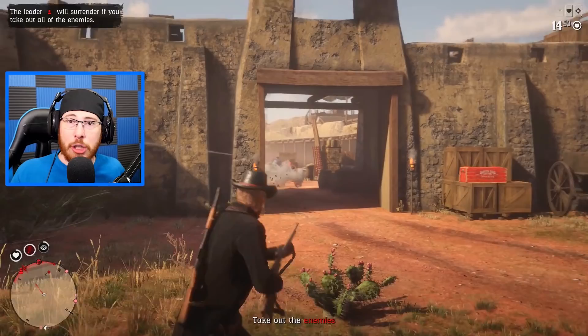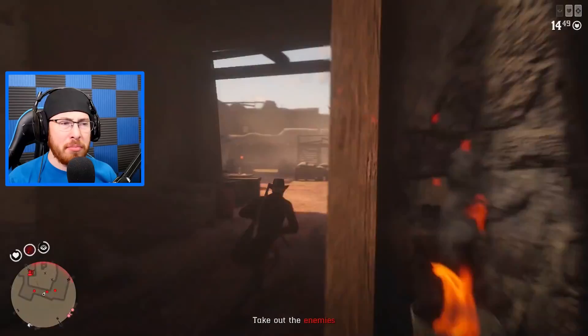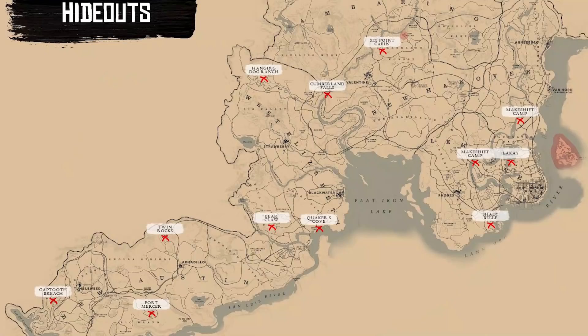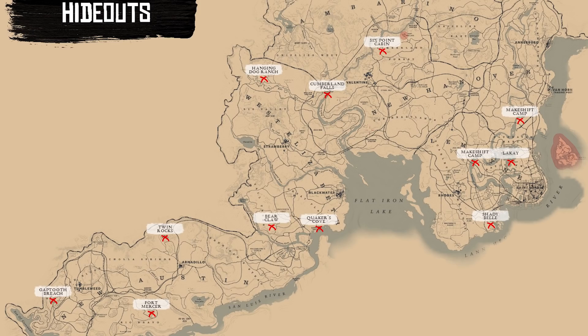These treasure maps will be found by looting the bodies from the gang hideouts. When you kill everybody, better do it by yourself by the way — loot everybody. Hopefully you get a treasure map. If you do, let me know in the comment section. And if you want to figure out where all the gang hideouts are, I actually have a map for you. Take a picture of this map so you can save it on your computer or phone so that when you're playing you'll know where hideouts spawn.